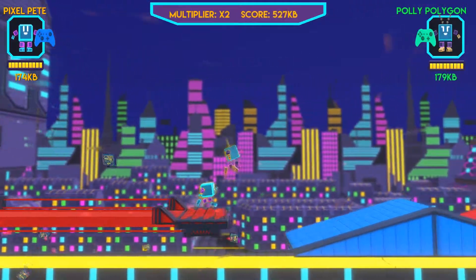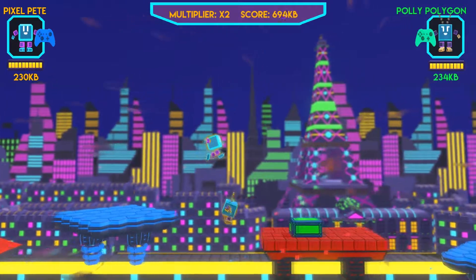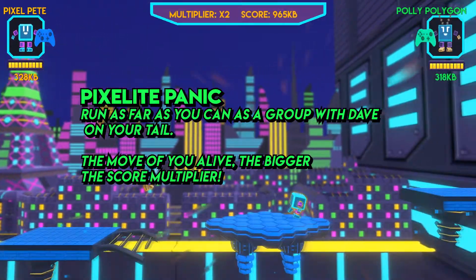But on top of all that, we also added in the new cooperative multiplayer. In the last update we pushed out the first mode in beta — the cooperative survival mode — in which you have to make sure you stick together and run as far as you can while Dave is hot on your tail.